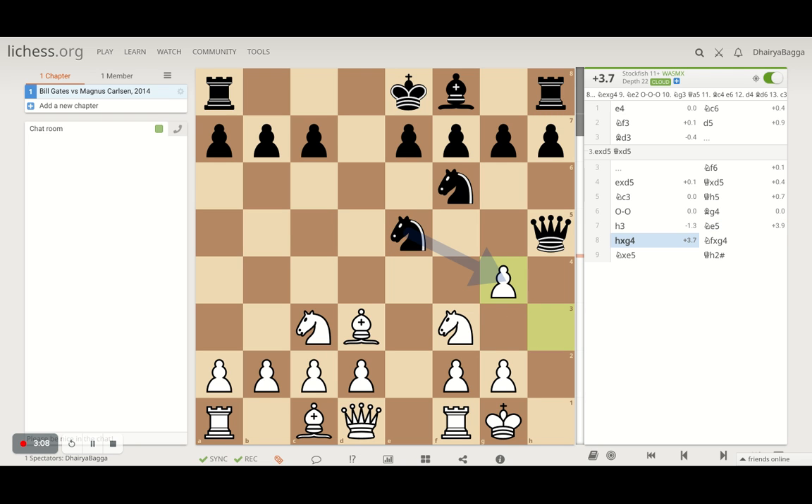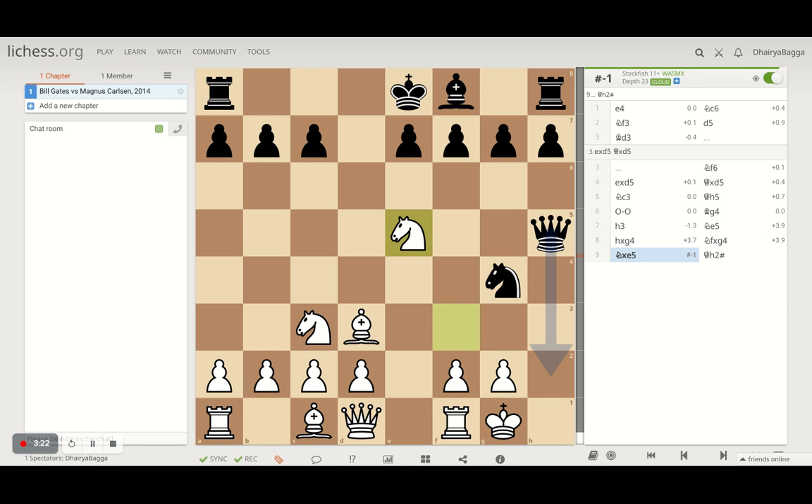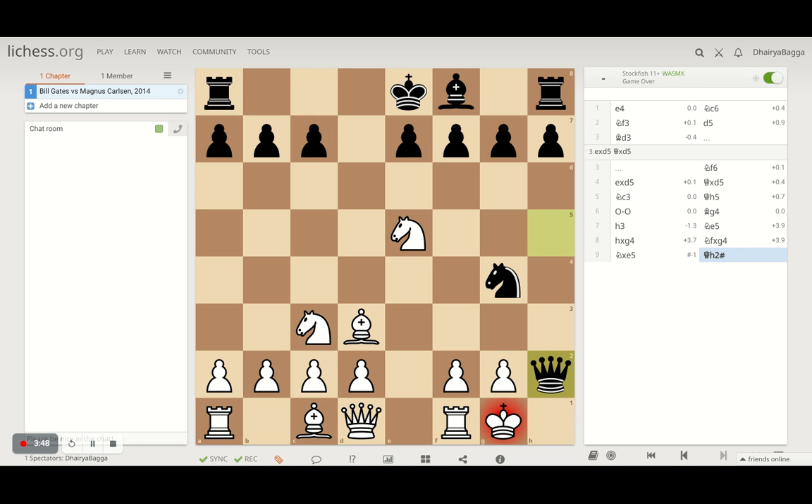Magnus gives a bishop sacrifice and Bill Gates obliges. Magnus takes back with the knight, threatening checkmate on h2 after removing the knight from f3, which is a defender. Instead of creating some space for the king, Bill Gates goes for the knight — he saw what looked like a free knight and tried to take it. But it was actually defended by the other knight. Of course, if knight takes, the queen takes back. But that's a story that doesn't happen because it was mate in one from there. Magnus plays queen to h2 and the game finishes on the ninth move.